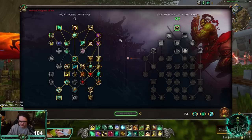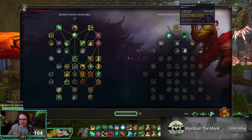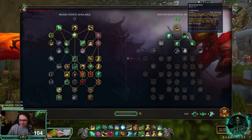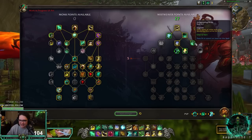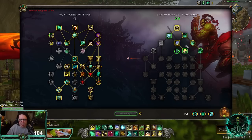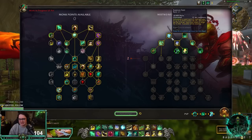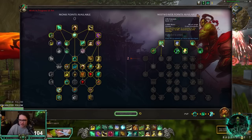Now we move to the right side of the tree — Mistweaver-only talents. We start with Enveloping Mist. Then you choose Essence Font (mostly PvE) or Renewing Mist — for PvP probably Renewing Mist. Thunder Focus Tea is bread and butter of the rotation. Invigorating Mist makes Vivify heal all allies with Renewing Mist. Interestingly, you actually need to spec into Essence Font to get access to Life Cocoon, which is a bit weird for PvP.